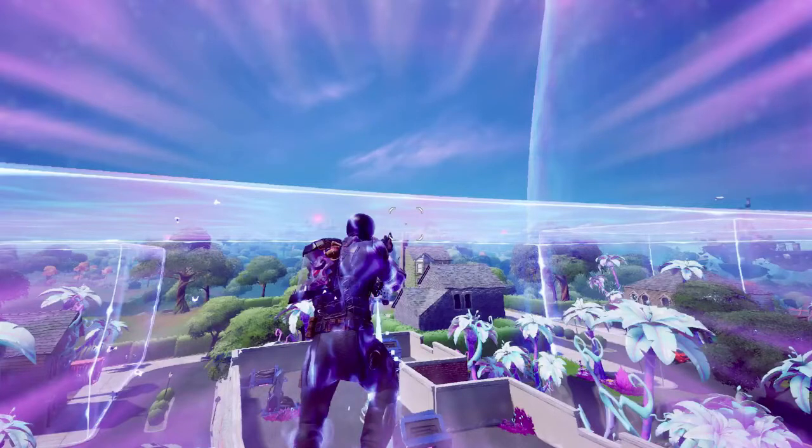This is our first look at what each of these POIs are going to look like when they're floating above the ground. As you guys can see, it's kind of broken up into little individual pieces — very similar to what Kevin the Cube looked like in chapter one, season six. I love the dark sort of vibes; it looks so futuristic and cool. Let me know what you guys think about it down below in the comments. I am so hyped for this new event and to see where this season leads us in the storyline.